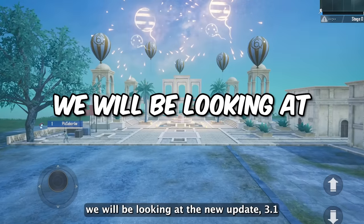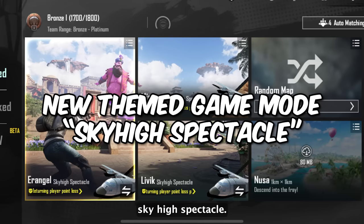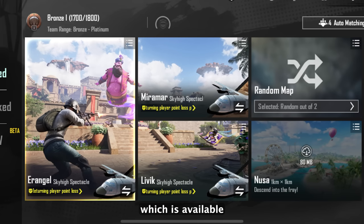Welcome guys. In this video we will be looking at the new update 3.1 and the new themed game mode Sky High Spectacle. This new game mode is available in Erangel, Miramar, and Livik.